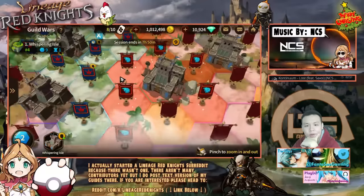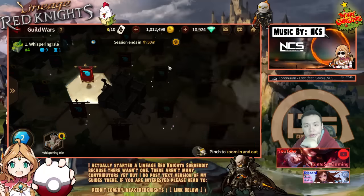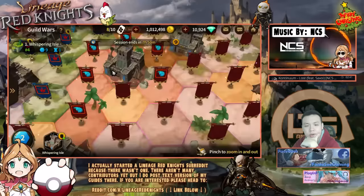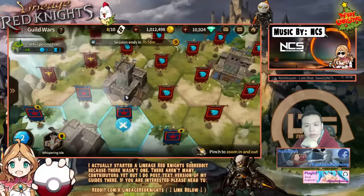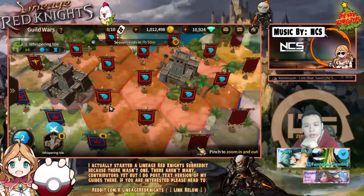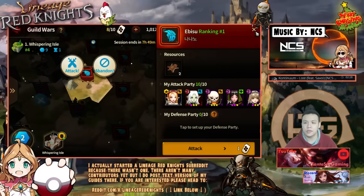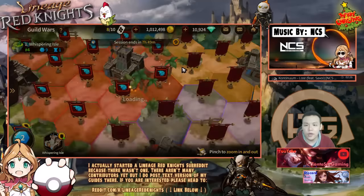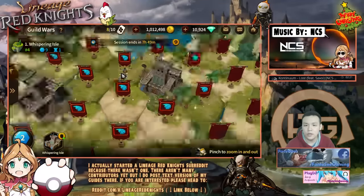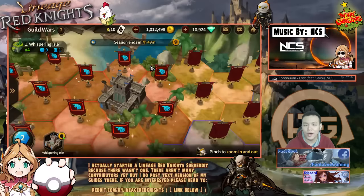Yeah, we're literally putting like one guy as defense. Wait, the resource is none. Let's try hitting this guy — let's try hitting the top guilds. Oh, they have resources! So you want to hit the ones that have resources. I should try to break in and start taking their stuff.